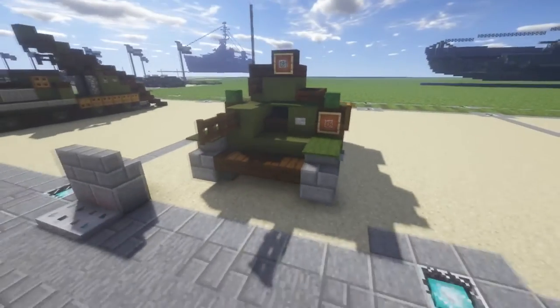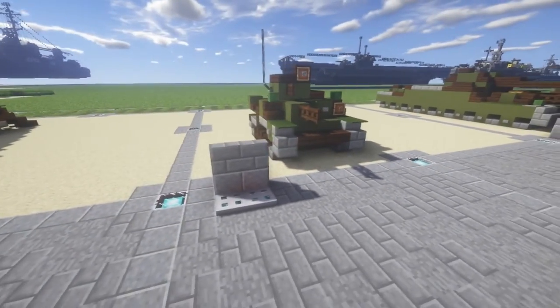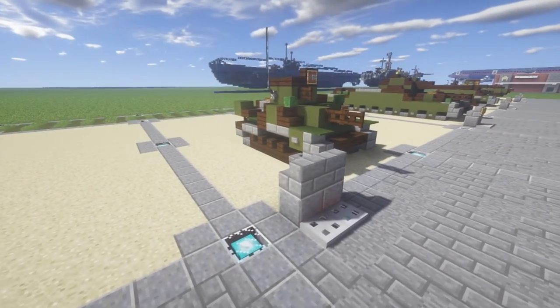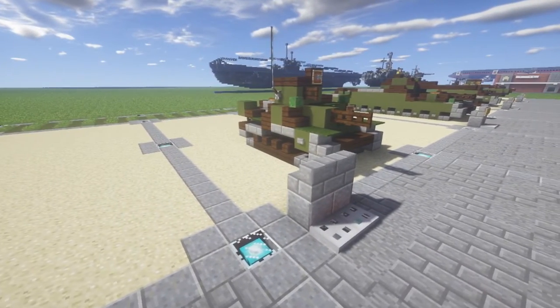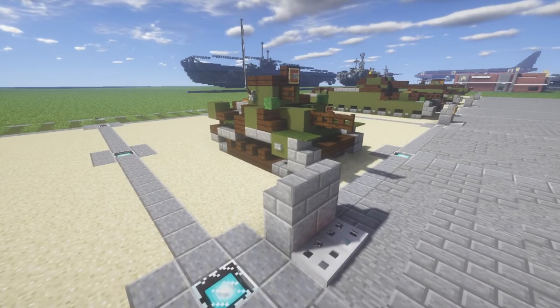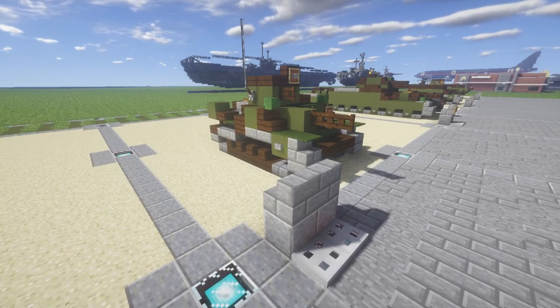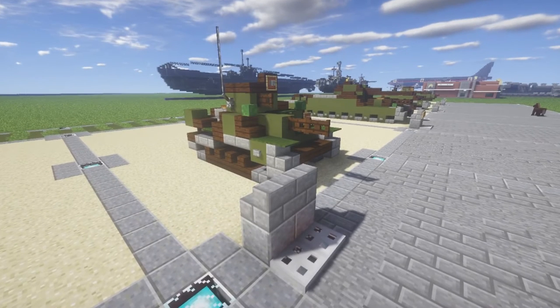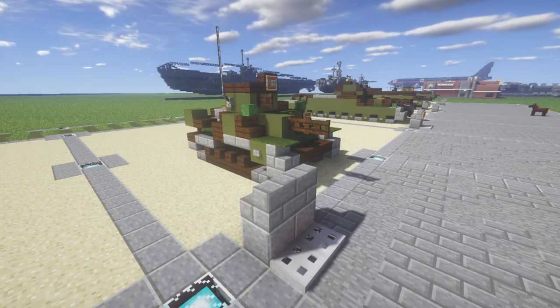That's pretty much the Type 92 Jyu Sokosha — hopefully I said that right. It's spelled J-Y-U; I'm not quite sure how to pronounce it. Anyway, hope you enjoy the tutorial for this vehicle and enjoy the vehicle in general. Look forward to seeing it again in my Christmas special coming out December 24th. With that, let's move into the tutorial starting with layer one.